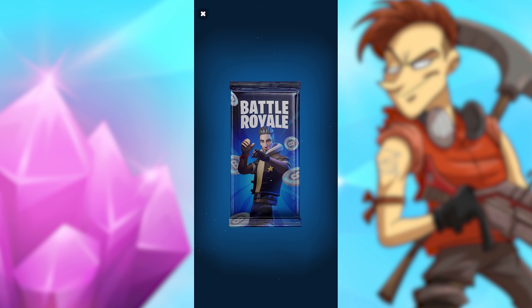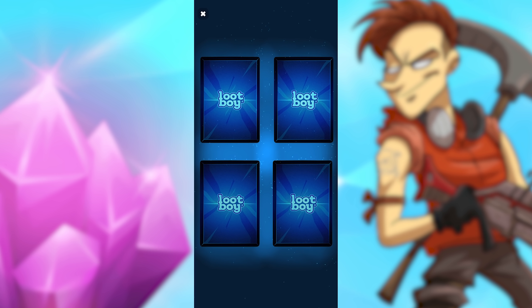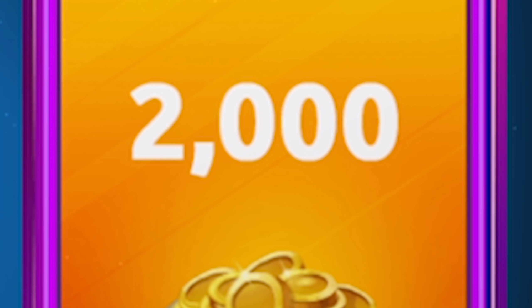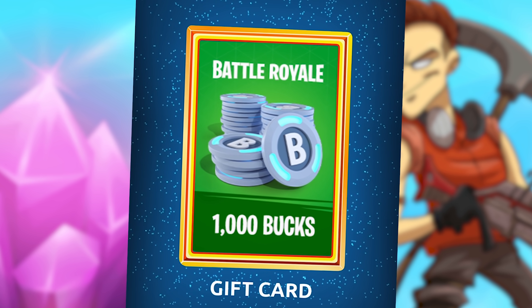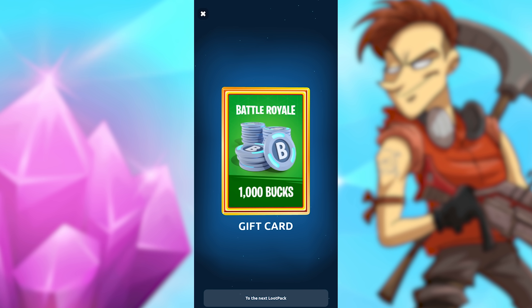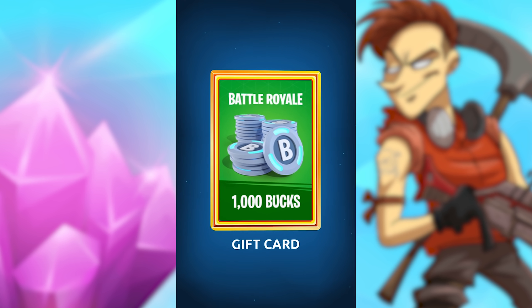We've just got our pack. Opening our first one — we've got 2,000 coins. We've just got 1,000 V-Bucks for completely free! There's a 1,000 V-Buck gift card. We're going to redeem that in a second, I'll show you guys how to do that. But we've got a few more packs to open — another 600 V-Bucks! That's actually insane. Here's all of our loot — we've got 1,000 V-Bucks. I'm going to click that, and there's a little scratch-off card.